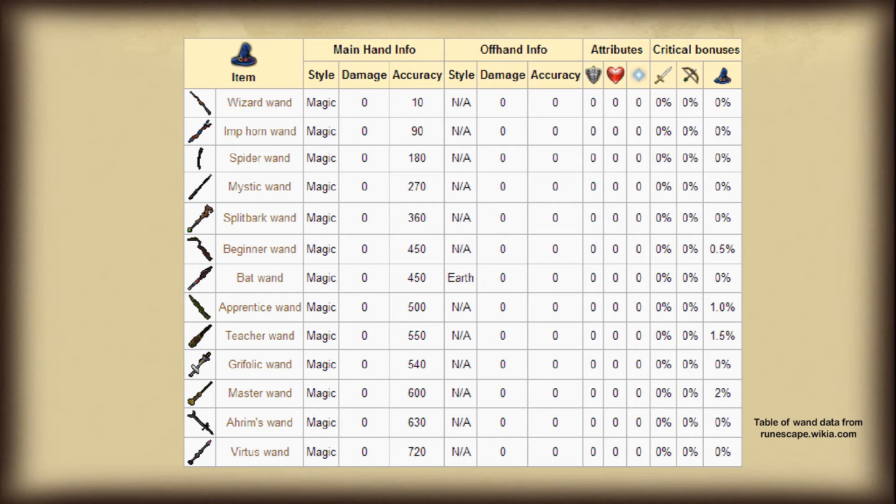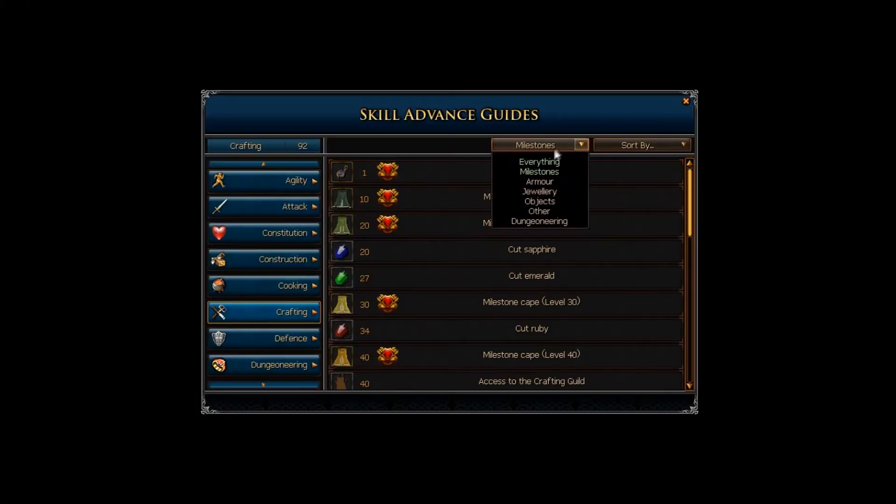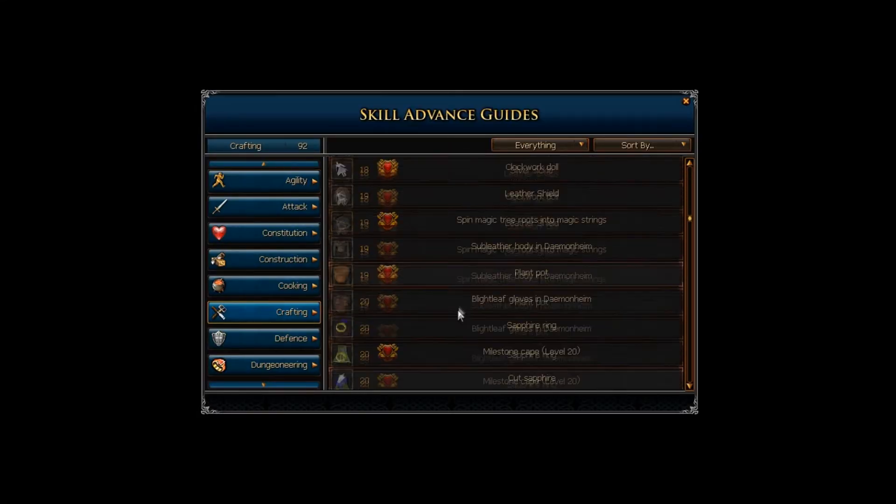Thankfully, many more wands have been added into the game since the evolution of combat, as there only used to be 4 of them. Now these range from level 1 all the way to level 80, and as you can see here, the bonuses they give reflect their level requirement. Some of these new wands are player made, such as the spider or bat wands, through the grafting skill.